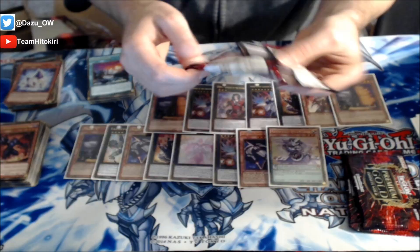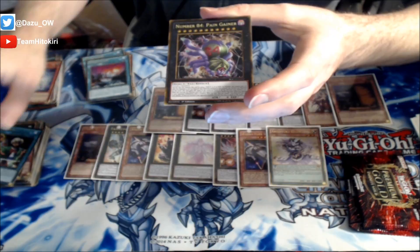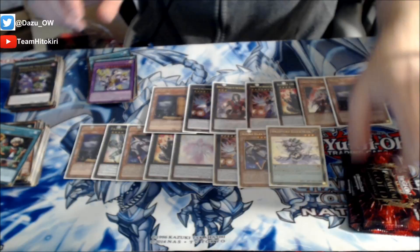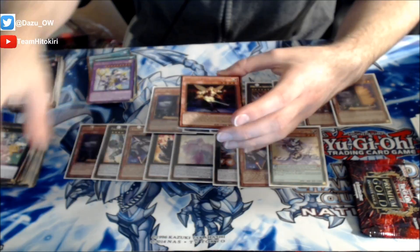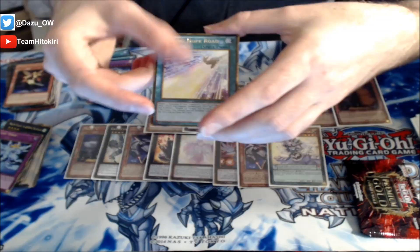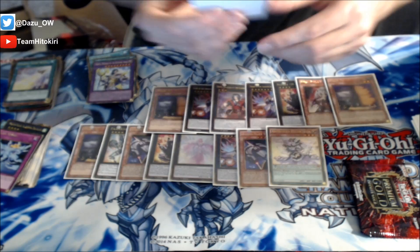Three more packs left - give me an Ignister! Alright - Lightning Shidori, followed up by another Cosmo Town, and we've got Reasoning, Number 84 Pain Gainer, and there's a Dante, Pilgrim of the Burning Abyss! Two packs left - I want an Ignister! Alright, there's the Cosmo Goodwitch, Fairy's Wind, Shining Hope Road, and another Dante, Traveler of the Burning Abyss! So we've got two Dantes - perfect! And we've got a Beatrice!